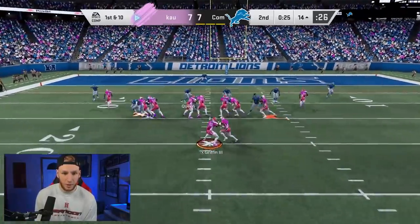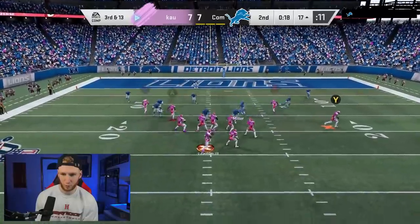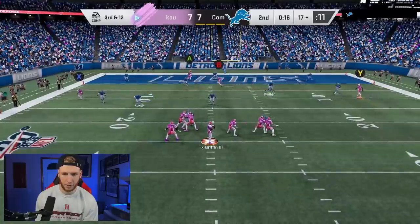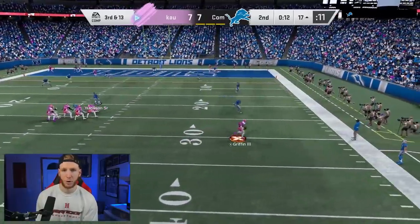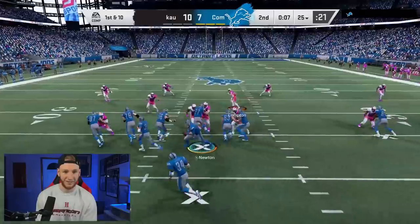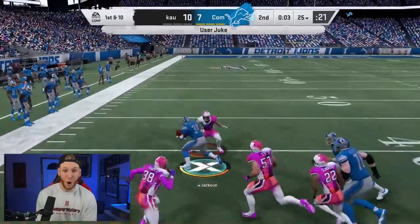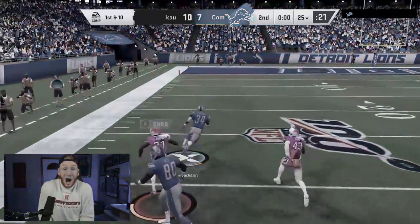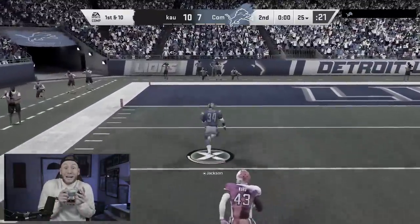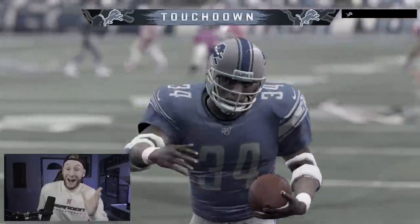I want to try to get out of bounds. We need to spike it. If there's no double team, we're throwing to Randy. It's a double team — nothing's there, just got to throw the ball away and take our three. End of half — we just don't want to give up any more points. We have to contain Bo. We couldn't contain it. Now we're in trouble.